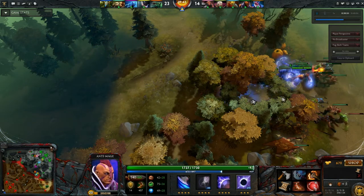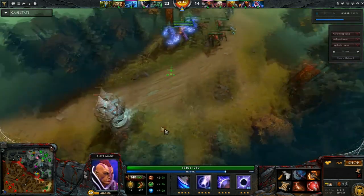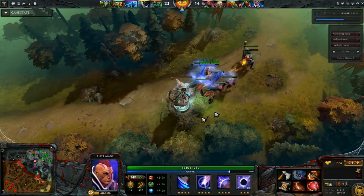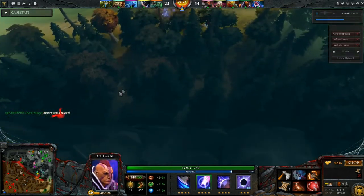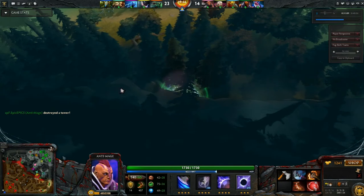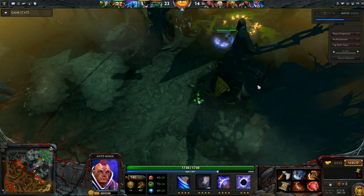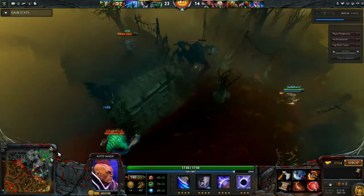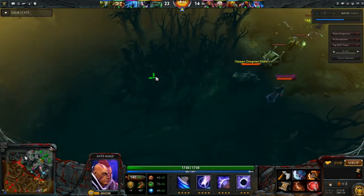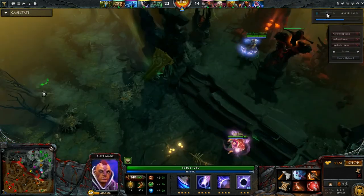Here I made a mistake — I try to kill the Furion and try to Blink into his Sprout, but I couldn't and I messed up. But instead I chase them away and I'm taking the tier 1 tower. This is the response you always want to take. I Blink into the jungle because I don't know where the enemy heroes are — I thought they were trying to gank me, but I Blink back, play it safe, and we continue back into the farming phase for a few more minutes.